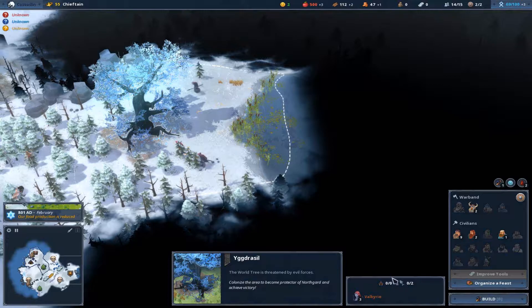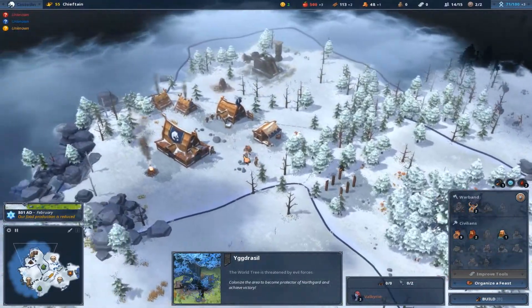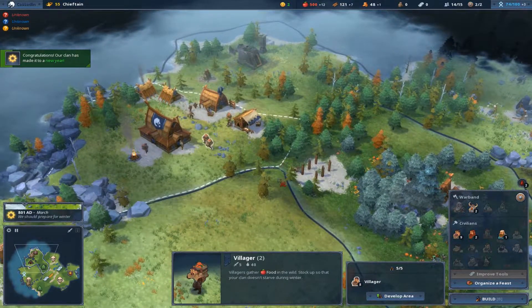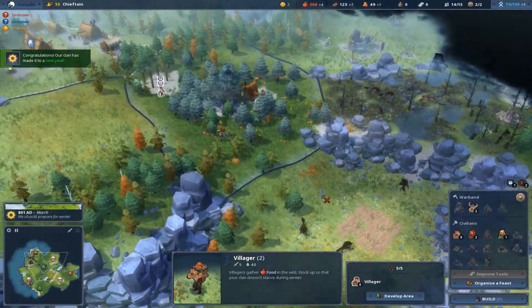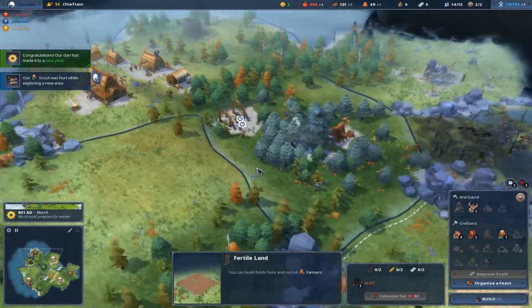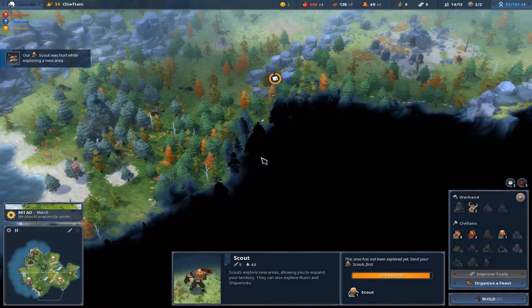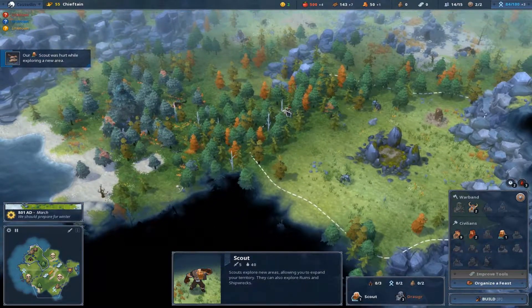As soon as summer comes — and summer has come — I am going to send you out here to build this and get you two ready as well. My scout was hurt — come on, do this, keep it up. It is quite strange that we are on a medium map and we haven't discovered our rival clan's borders yet. I definitely thought I would have at least seen them once.